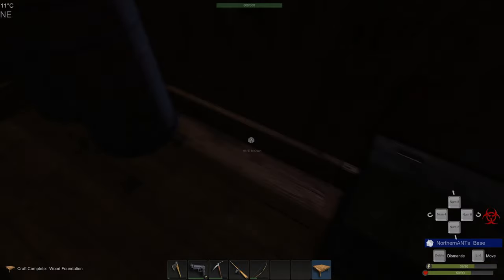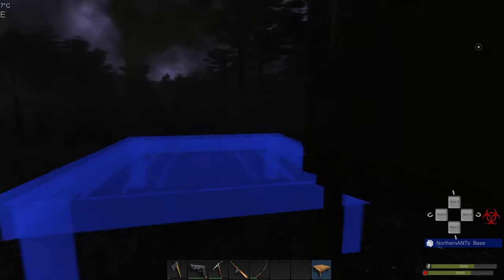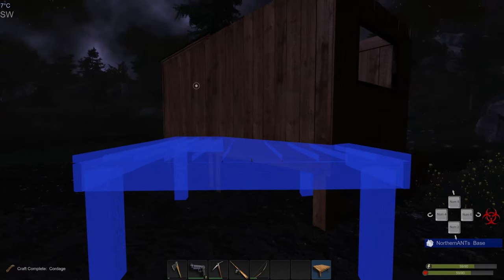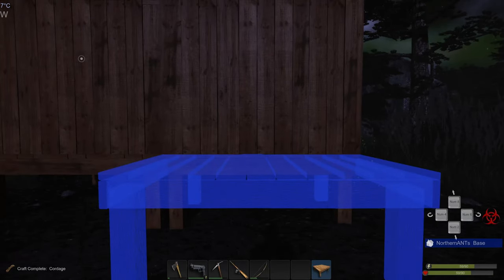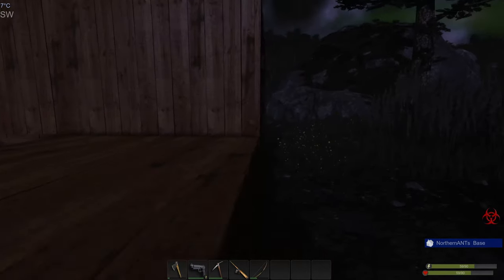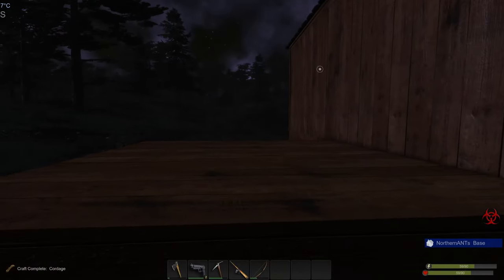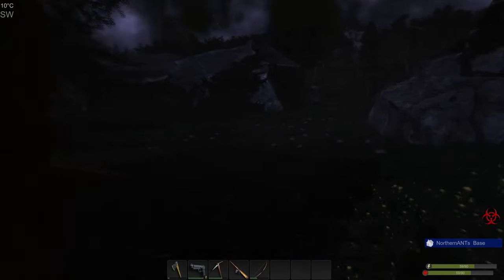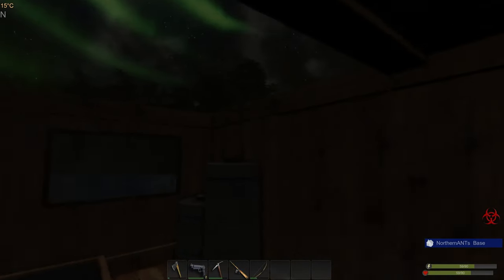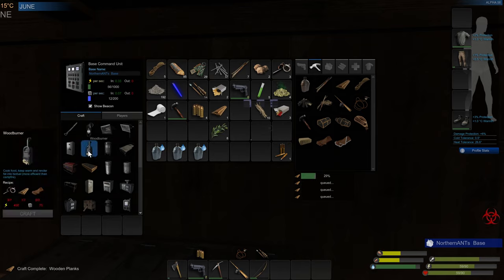Okay, let's build another foundation. Which direction do we want to build? Either there, or on the back. I think we're going to go this way with it. What we're going to do is we're just going to keep adding foundations, and then we'll build the walls around and then take out one of the walls to kind of expand that way. We'll make sure we're enclosed first. Sun should be... oh, pretty. Northern lights. Wood burner — this is going to be something we need too. We've got to go do some more hunting.